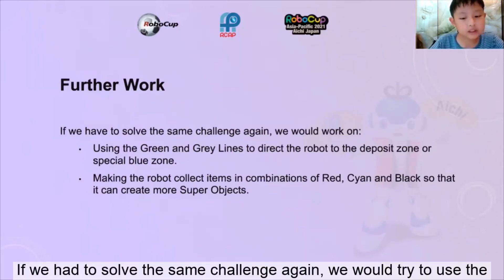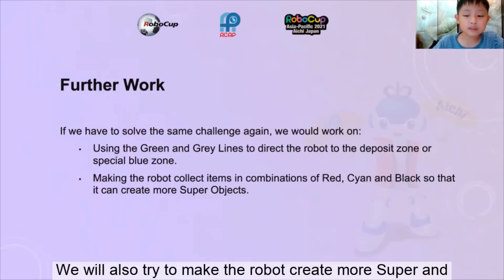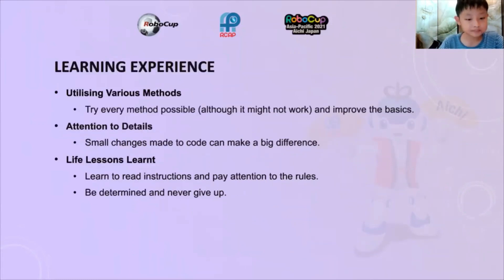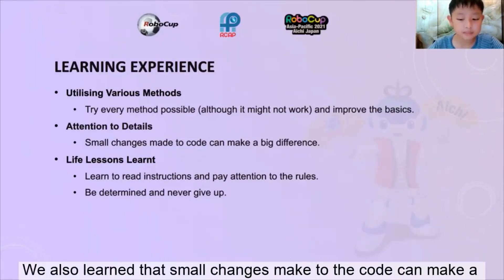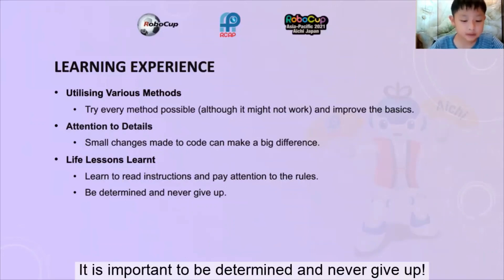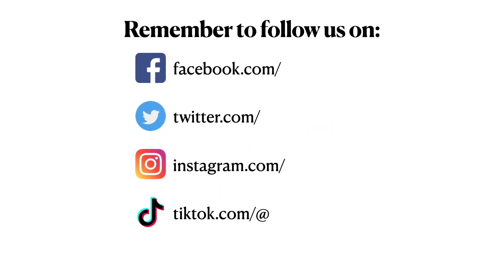If we had to solve the same challenge again, we would try to use the green and grey lines to direct the robot to the deposit zone or special blue zone. We would also try to make the robot create more super and super-plus objects by collecting color objects in the right combinations. From this competition, we learned to try every method possible and keep working to improve our basic code. We also learned that small changes made to the code can make a big difference. Finally, I learned to pay attention to the rules and read instructions carefully. It is important to be determined and never give up. Thank you for watching.